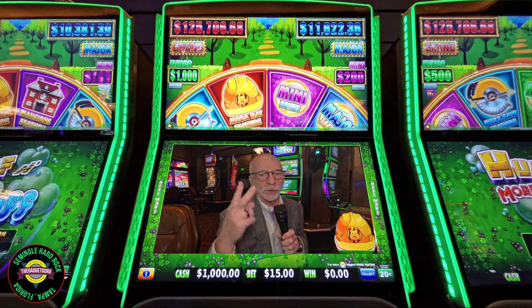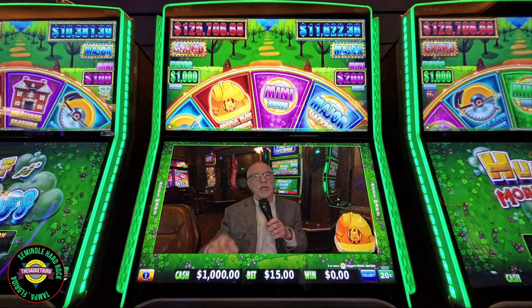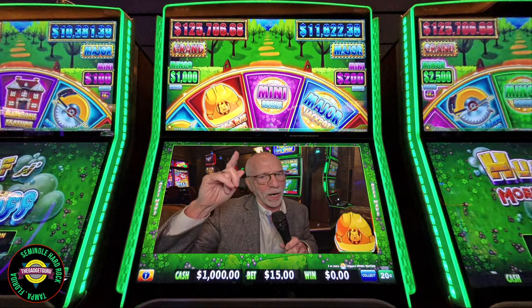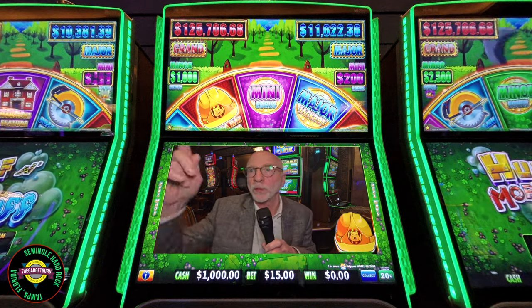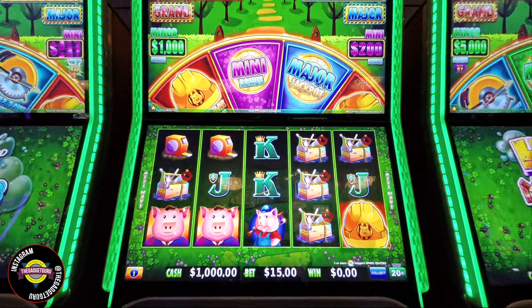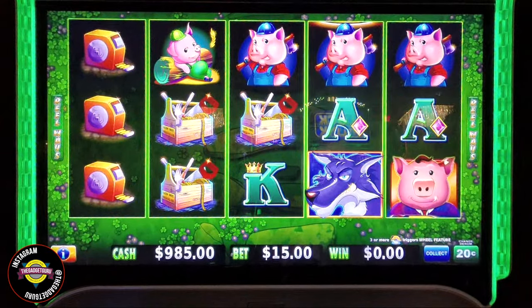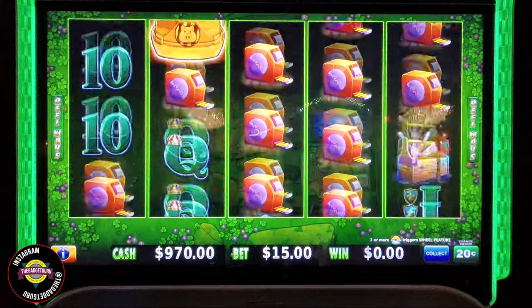After coming off two dismal rounds on Autumn Moon, I decided to come back over to old faithful. Not only that, we're gonna try the Jackpot Joe method right here on Huff and More Puff. Here's what we're gonna do: 20 cent denomination, 15 dollars per spin. The reason I call it the Jackpot Joe method — he was out at the area in Las Vegas.